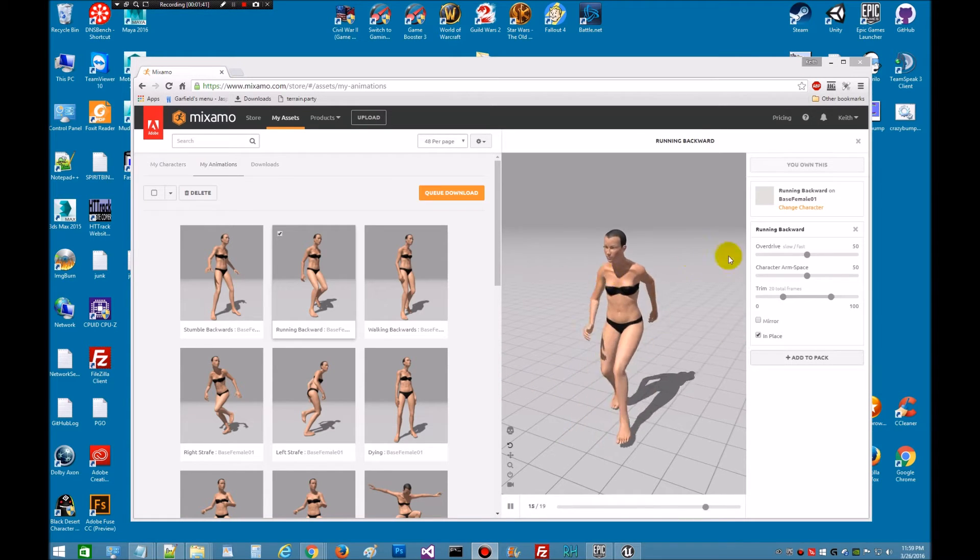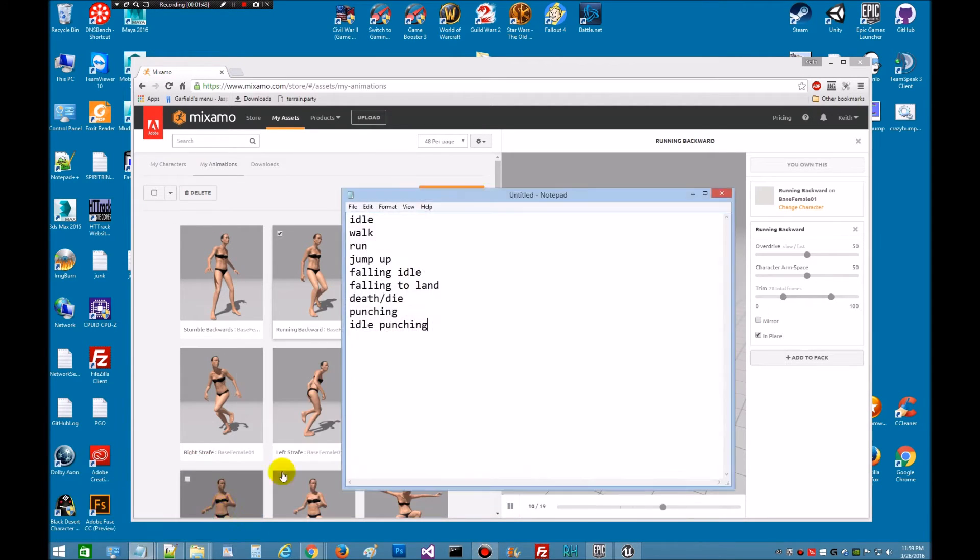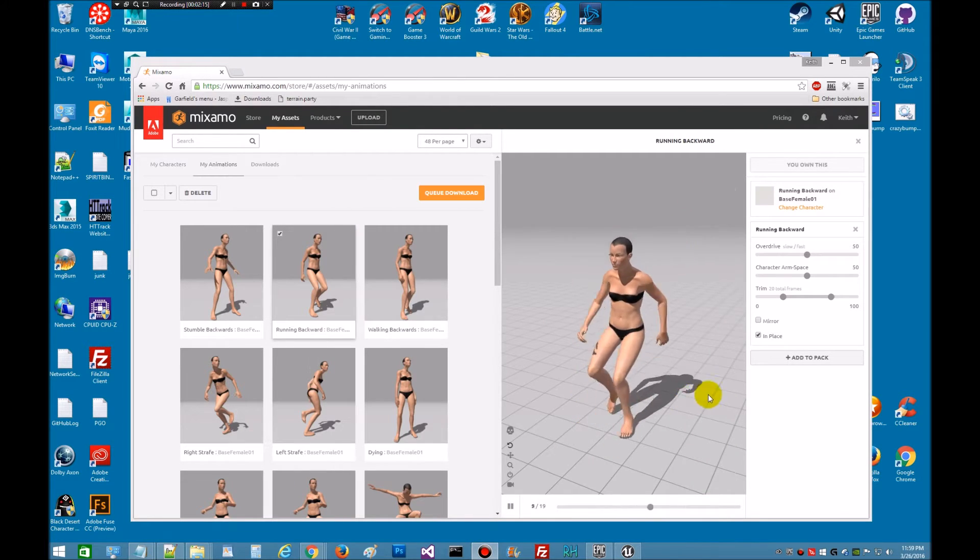So make sure you check in place. For the documentation, I suggest you get these base animations at least. You need an idle, a walk, a run, jump up, falling idle, and falling to land. When you're doing the jump animation, you need three of these animations, so use the search words I have posted and you'll find them. You'll also need some kind of death scene, a punching, and an idle punching. That's the minimum we want available when we move it into the kit. Just make sure you check in place for any animation that's running or walking.